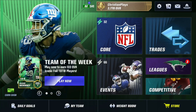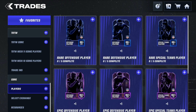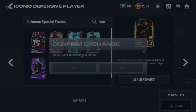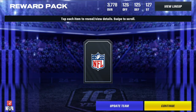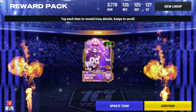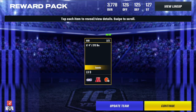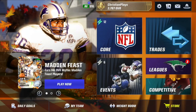Number five - we have a random defensive iconic player. Let's see who we pull here. And bang, we got 124 Zedarius Smith - another game changer. Game changers are amazing because every single game changer gives you more boost to all your game changer players. But that is number five.